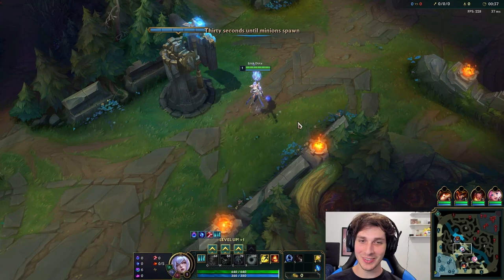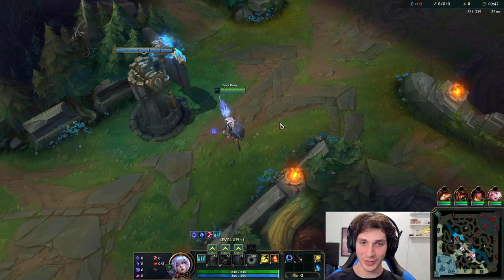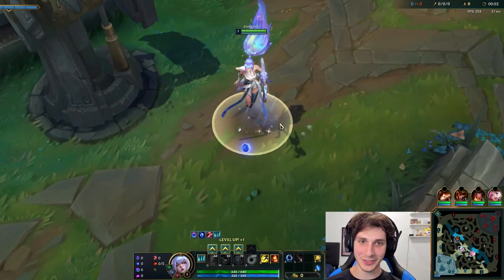Hi guys, welcome to — or welcome back to — my channel. If this is the first time you're watching one of my videos, welcome. Today we're going to be trying out the new Cyber Halo Janna Prestige Edition on the PvE server. This is going to be an event-for-Siege skin, so it's going to cost 2,000 tokens as part of the Steel Valkyries event starting on Thursday, August the 25th.